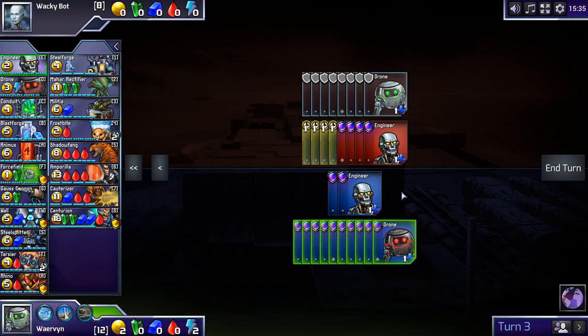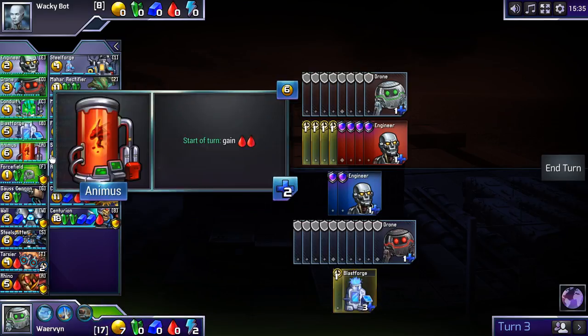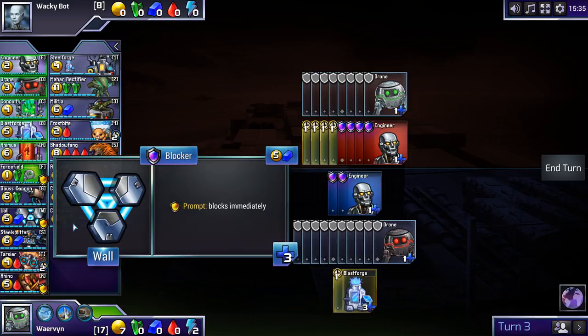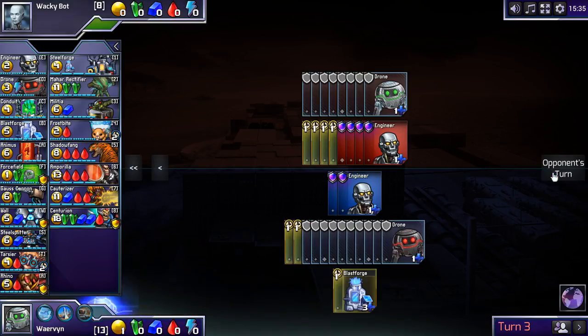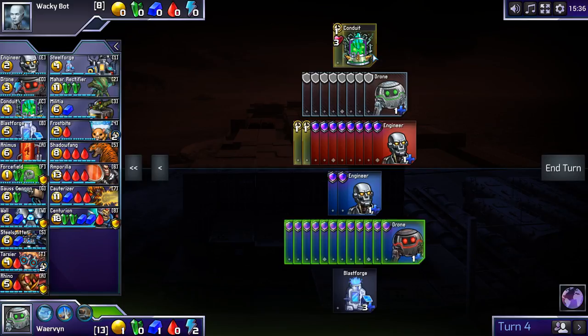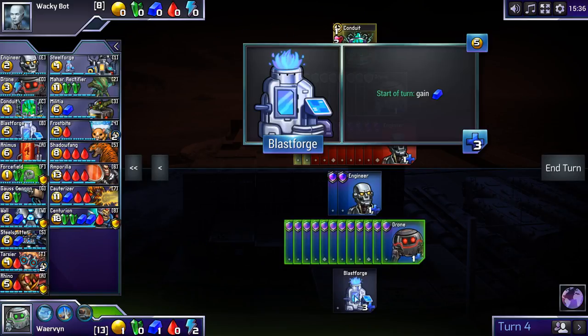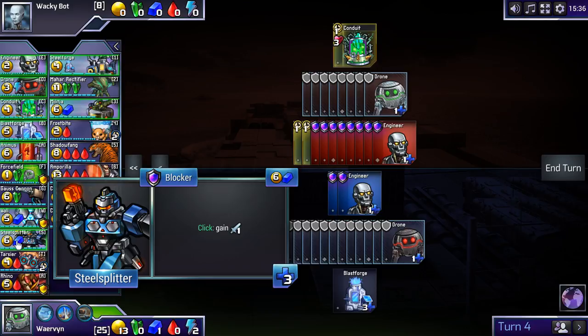Now I think it's time to start building an army. I'll build a blast forge, which from next turn on gives me Bohemium so I can start building units. For the rest I'll just build more drones to keep my money coming in. We can see now that the enemy has built a conduit, which will produce gaussite, while I'm producing Bohemium — already we have a completely different playstyle. I'll build a steel splitter; when I click it, it gains me one attack.